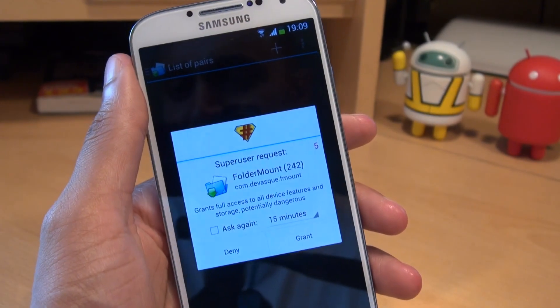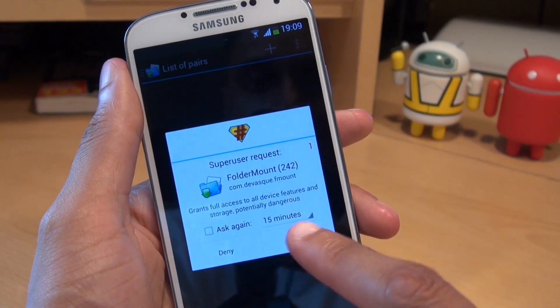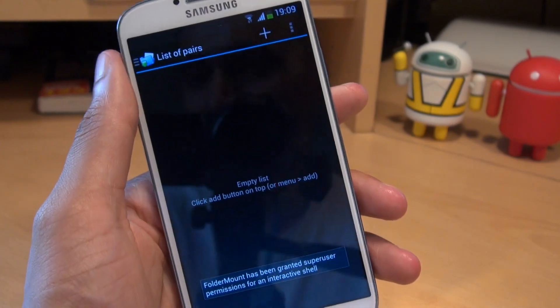As I said before, if you don't already have root access, check out the link in the description, obtain root access, and then come back to this video. But I'm just going to hit Grant so it loads up the application.